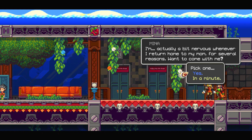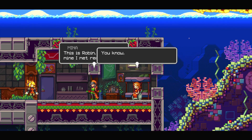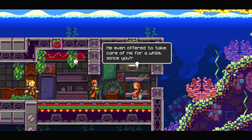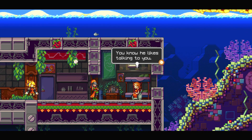I'm actually a bit nervous whenever I return home to my mom for several reasons. Want to come with me? Sure. Let's go ahead. Hey, Mom. Oh, you're back. This is Robin, a friend of mine I met recently. You know, John came by again looking for you, Mina. He even offered to take care of me for a while since you're always gone. Mom, he's a very kind man. But why should he even come visit us anymore? You know he likes talking to you. I know.